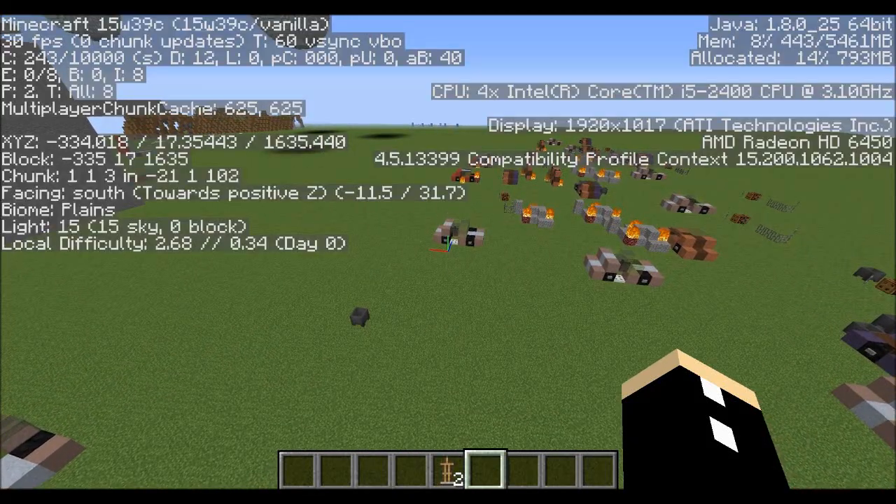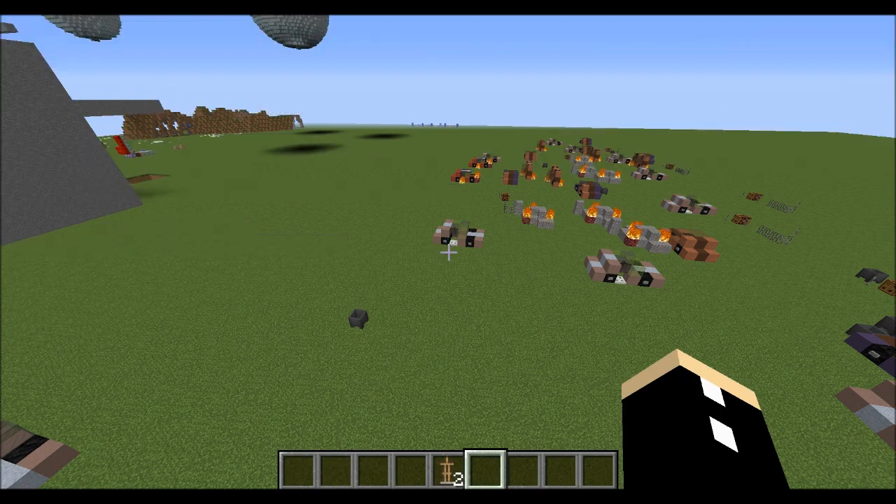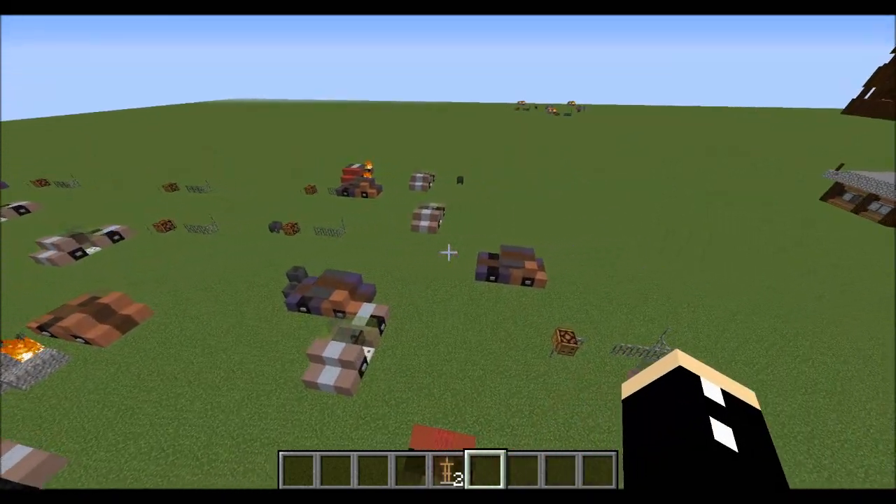Then we have F3 and N, which basically turns you from creative mode into spectator mode, and then if you do F3 and N again it turns you back into creative mode.